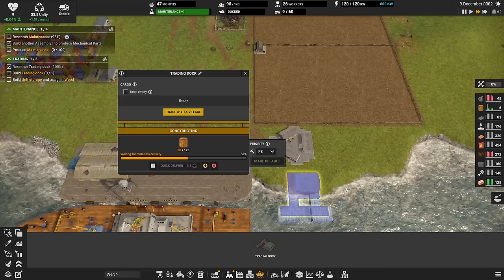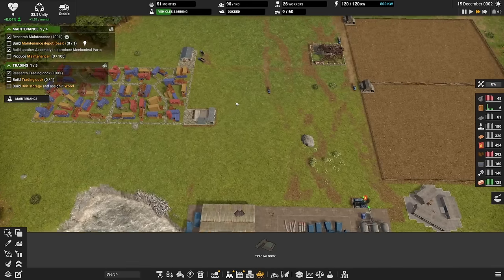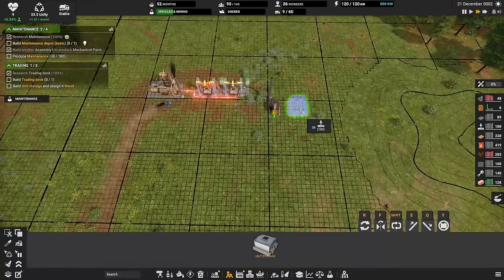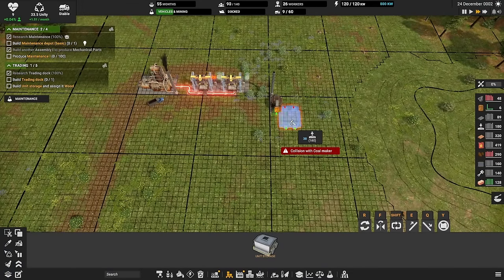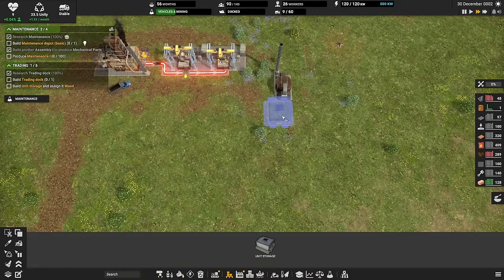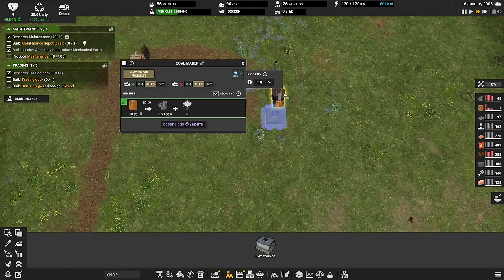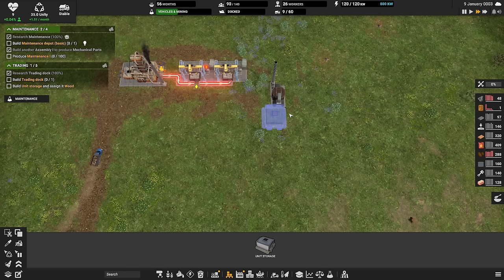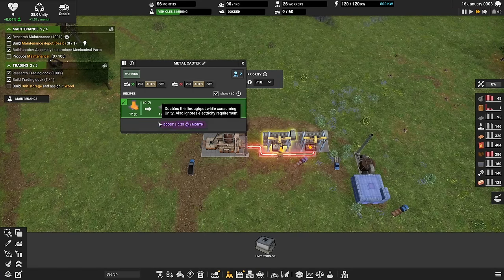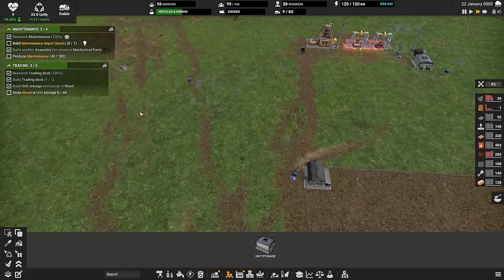I'm going to build the trading dock down here and that should also allow it to get built. We got maintenance researched, and we're asked to build a unit storage for wood — that's super important. I'm going to build it so it automatically connects directly into the coal maker, so all the wood that gets harvested goes in here and automatically becomes coal. We want to make sure we have coal because coal is currently needed for the blast furnace process — molten iron goes out, gets into the metal caster, and becomes metal.